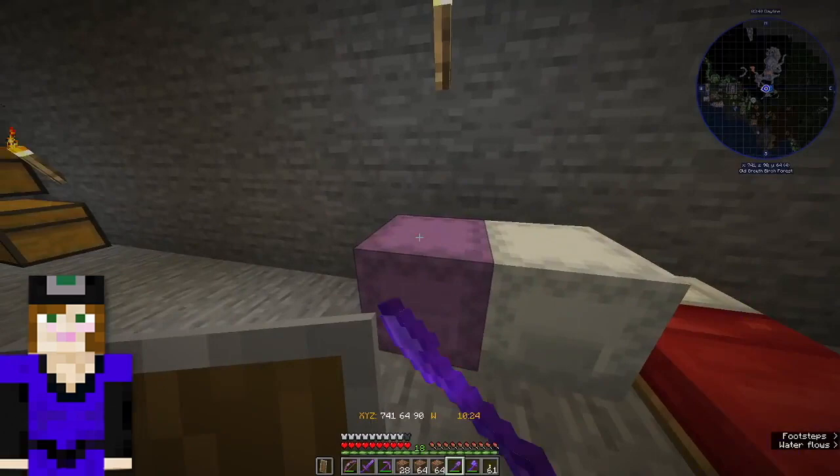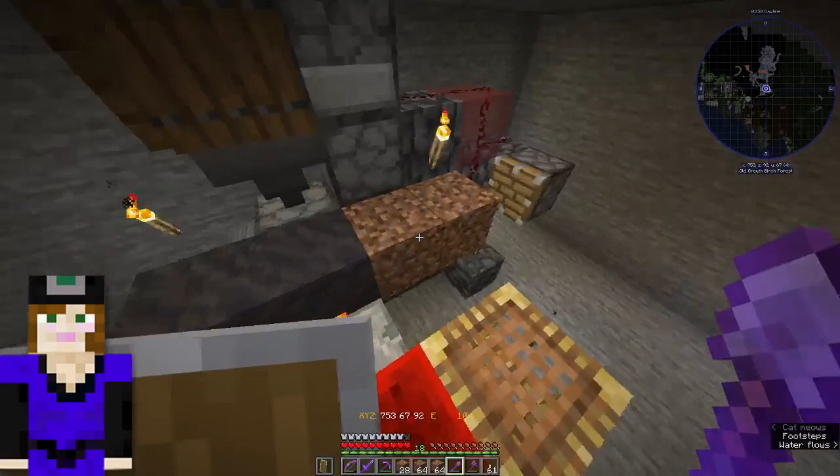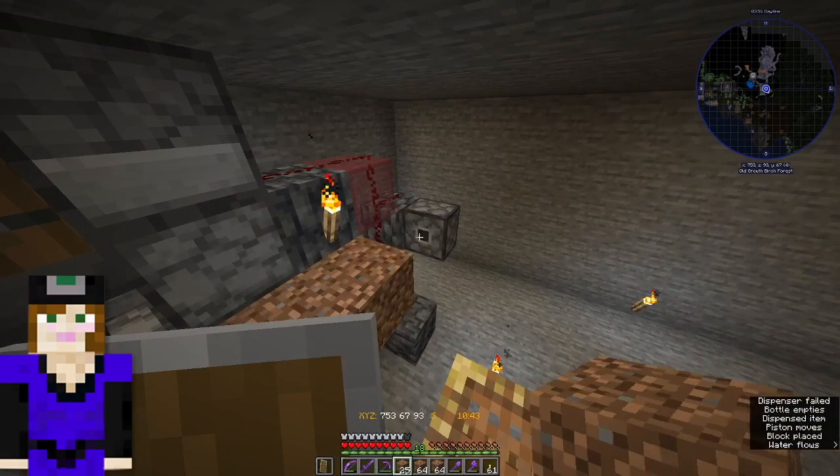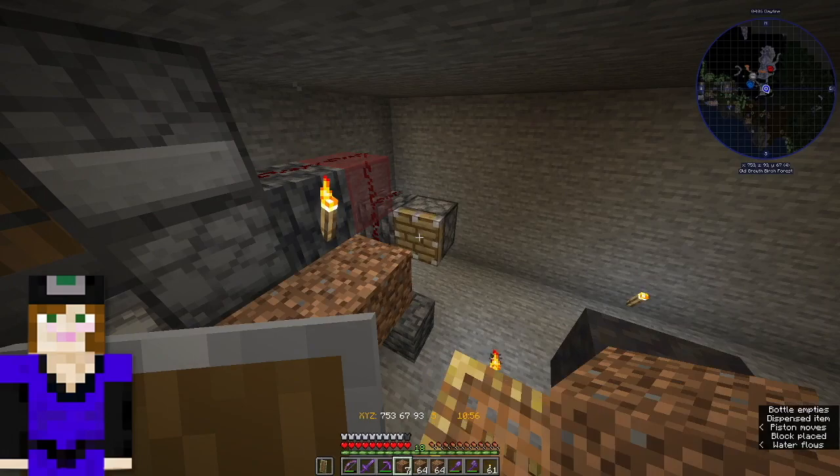Stow your mud, then climb back up the scaffolding, stand on the redstone block, target the piston again, and just go back to placing dirt on the piston until it stops again. That'll give you another 140 blocks of mud.